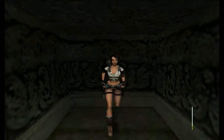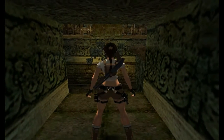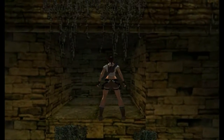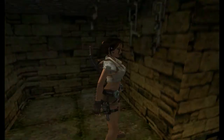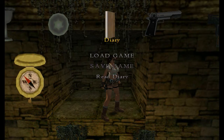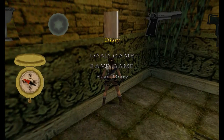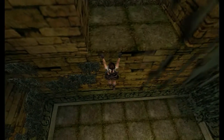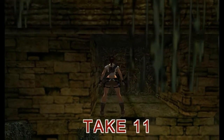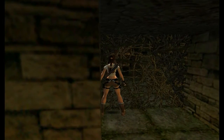Up in here we have a machete, and that has two purposes — it acts like a crowbar and it cuts through plants. Do a run and jump and grab in the air to hop into this gap. Now aim for the next gap until Lara is lined up right, which can be incredibly annoying — very trial and error. Face forward in the corner, take a step to Lara's right, then jump and veer and grab.